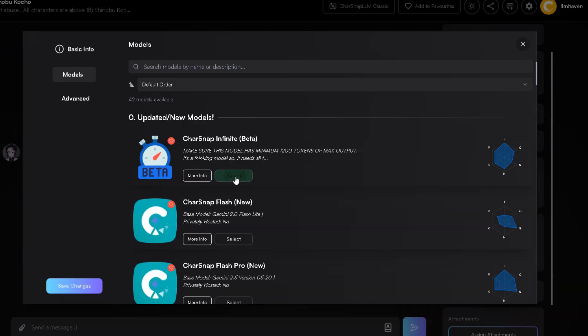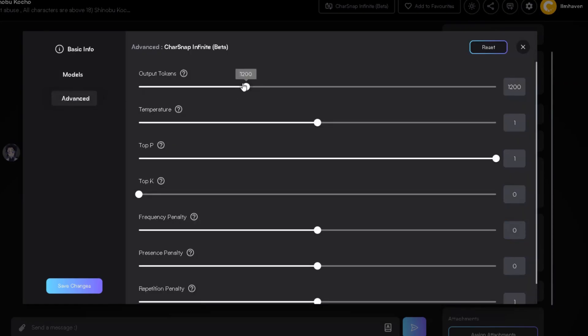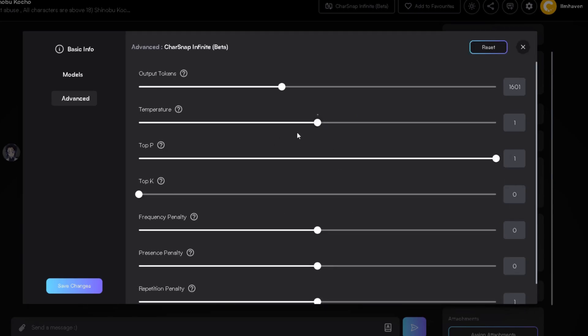Click on Select to choose Charsnap Infinite Beta. Now, on the left side, press on Advanced Settings. This step is really important: ensure that the output tokens are set to at least 1200. Do not go lower than 1200. This ensures the model has enough tokens to fully utilize its powerful reasoning capability. If you watched my previous Charsnap video, you know I also have my own recommended parameters, like tweaking the temperature. That link is in the description if you want the full detailed setup. But for now, once you've set your tokens to 1200 plus, just click Save Changes.